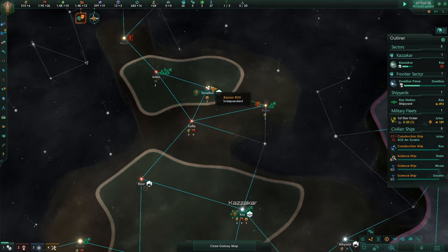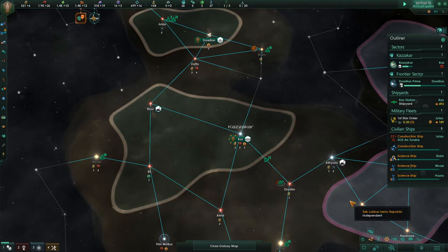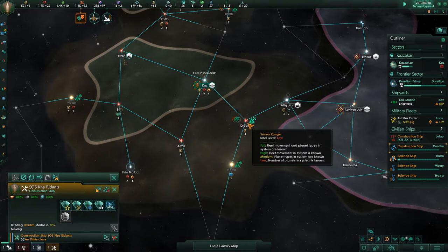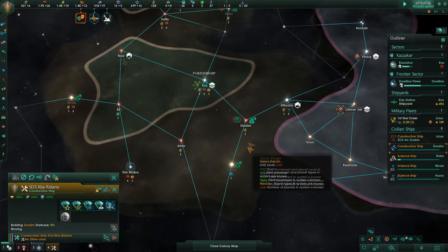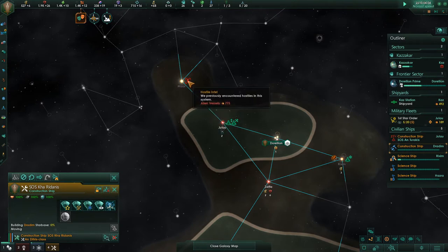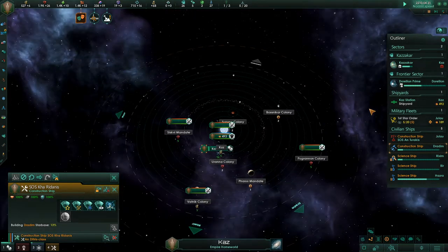So we've got one other world, Dorellion, visible from the frontier sector there. We are getting ready to construct a new colony ship. We need to send it to Drodim after we finish building the starbase there. We have one very small fleet right now, and I've tasked it to hold Julao because we encountered alien vessels. I don't think that force is good enough to fight alien vessels with 775 power — whatever units those are in. Military power. Points.